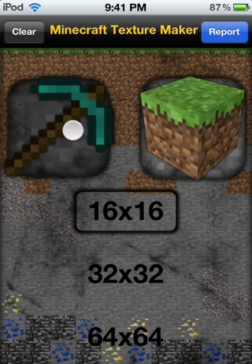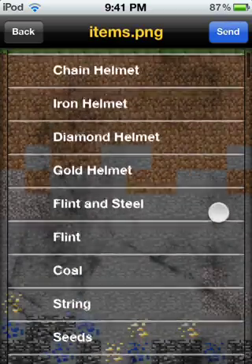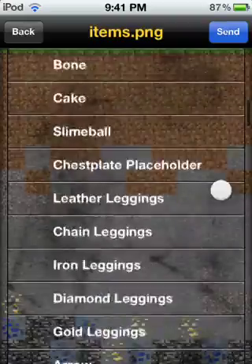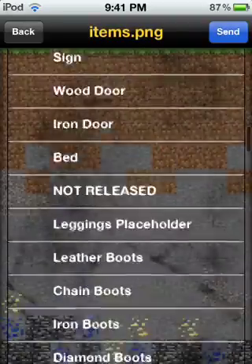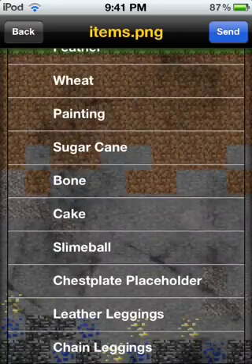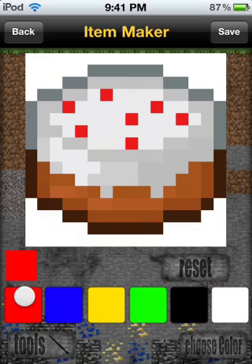Going to some tools here, looks like they got all the helmets and some armor, flint steel, sugar, all this cool stuff. I'll go into cake — everybody loves cake. Boom, I can add stuff on.